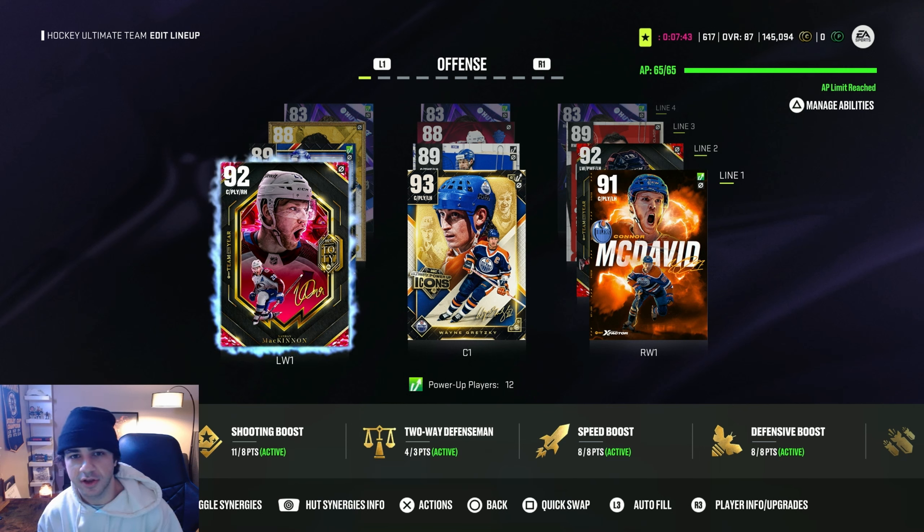Hey everyone, it's Tony Sauce. Thanks for checking out the video. So I had some newer players ask me about synergies, what they are, and how to get them activated. So I'm just going to do a quick video on how to get the synergies activated, as well as some of the better synergies that you should grind for. I'm also going to be showing you some tips and tricks on how to actually get those activated.